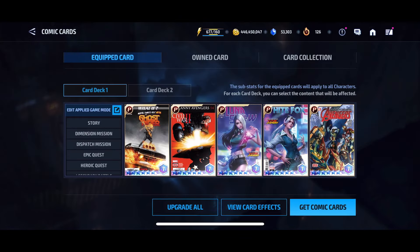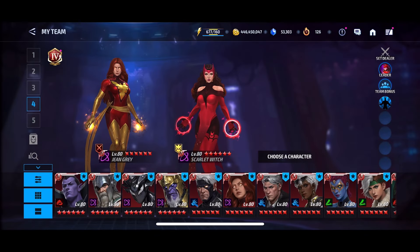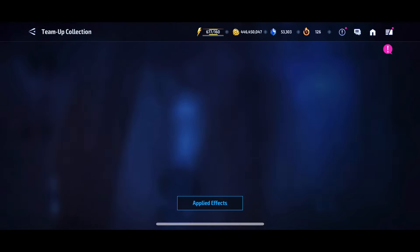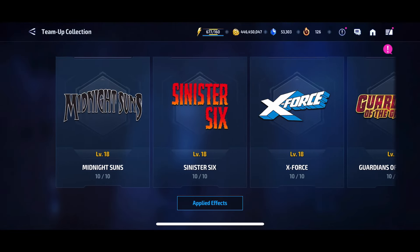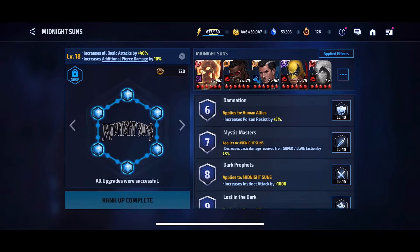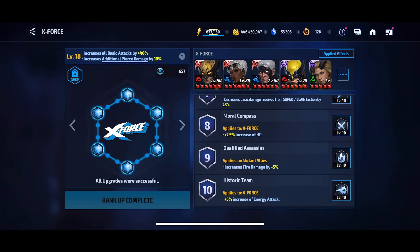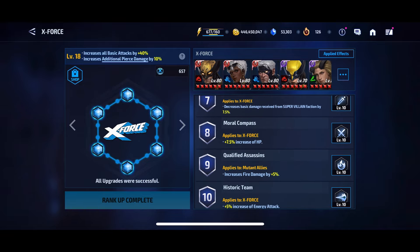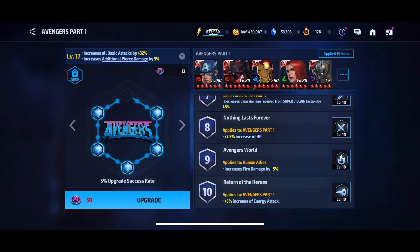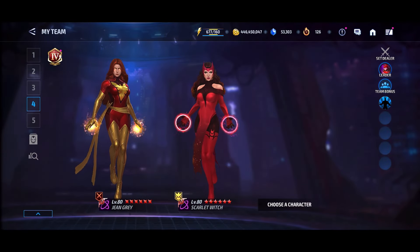Both characters are energy attack characters. For Jean Grey, there is one advantage — I'll have to check if we need to change to mind damage. Jean is getting about 10 to 15 percent fire damage in total from one of these theme bonuses. I think it was the X-Force one. As you can see, she's getting five percent fire damage here — though this one is only for humans, not for Jeans. So in total she has about 10-something percent fire damage from theme bonuses.